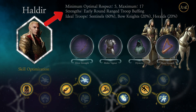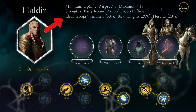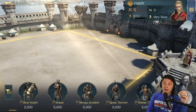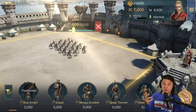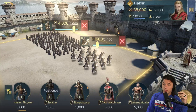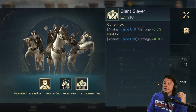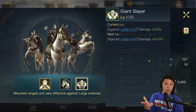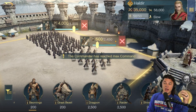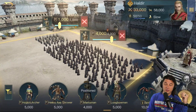For Haldir's strength, we have early round range troop buffing. Ideal troops are sentinels, bow knights, and heralds — a combination of three elves. Sentinels make up the biggest stack at 60%, bow knights at 20%, and heralds as your melee frontline tanking for your range units at 20%. As you learn the game and experience your server, you might shuffle things around. For example, if you're seeing a lot of trolls, the giant slayer ability gets more use with more bow knights. Or if you're not fighting trolls, you could run the tier two marksman alongside sentinels with heralds in front to tank for them.